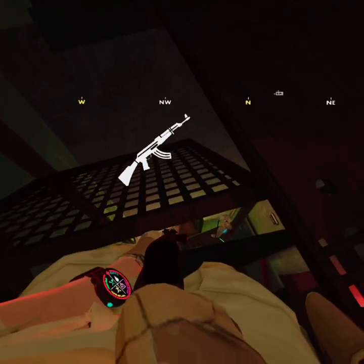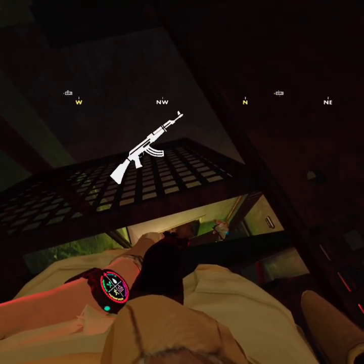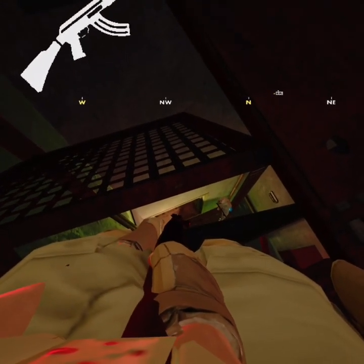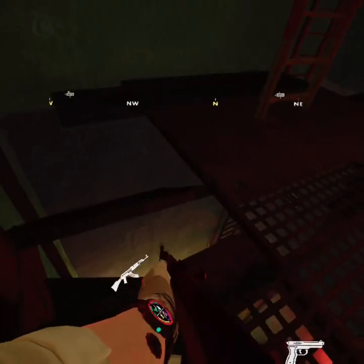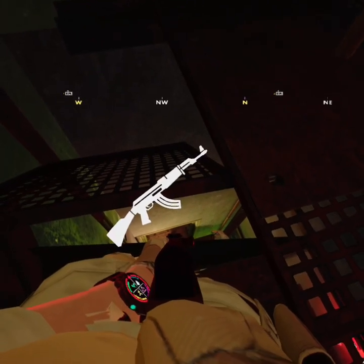For the vault door and missile silo, if you're going to camp up top, you can use your buddy as bait to open the door, making a loud noise and closing it behind you. Thinking you are in the vault, people will come up near and you can shoot them because they are unsuspecting.